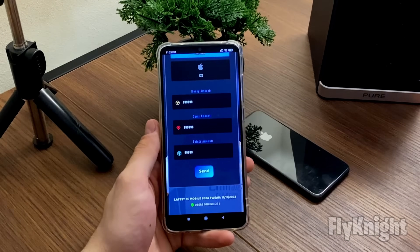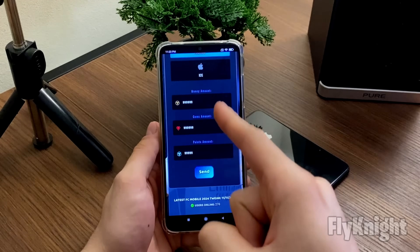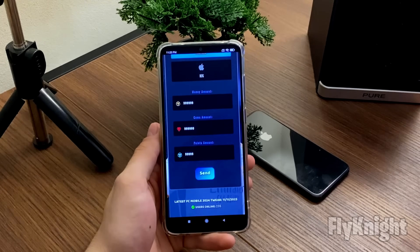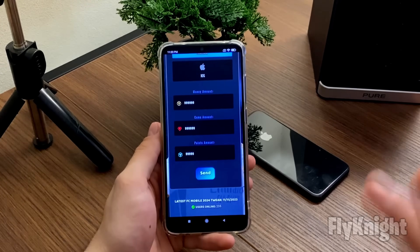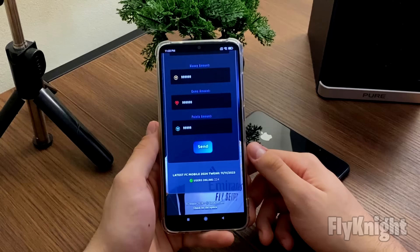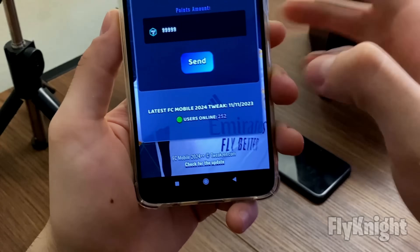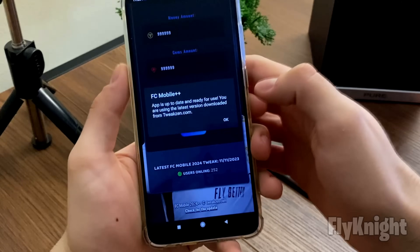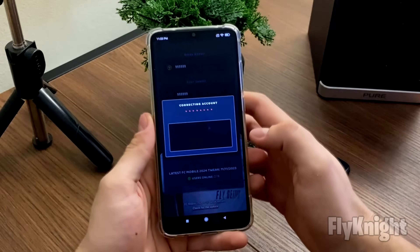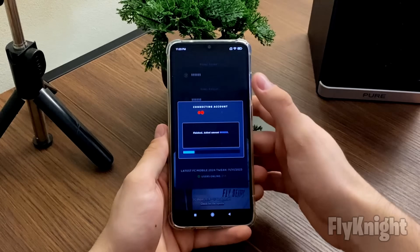I entered those amounts for a test so we can verify it works. You can enter as many as you want, but don't use it more than once a day — for security reasons, once a day is recommended. Before clicking Send, check for the update. If your app is up to date and ready for use, click Send.